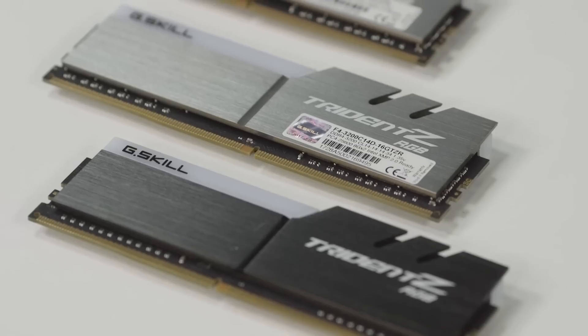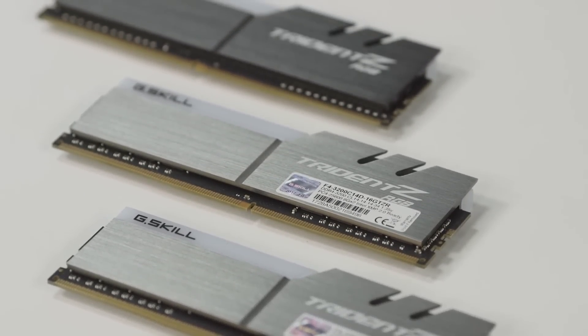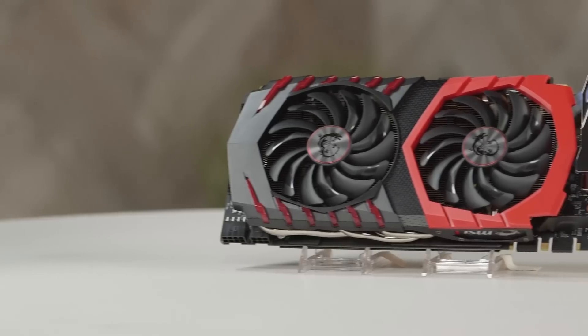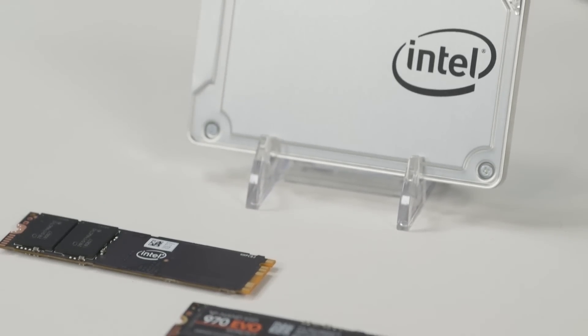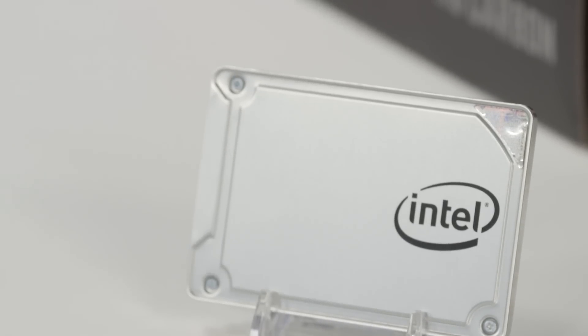You're also going to need some memory. These days most PCs are using DDR4 and we've gone with G.Skill's Trident Z RGB memory, clocked at 3200 MHz — it looks great and performs well. And of course you need a graphics card since this is a gaming PC; we're using MSI's GeForce GTX 1080 Gaming X. You also need storage — we like a fast SSD for our operating system as well as a larger capacity drive for games and programs.